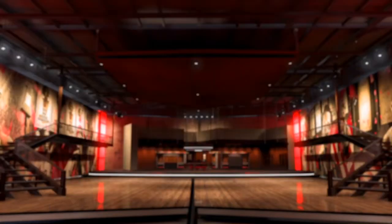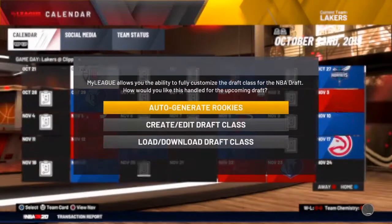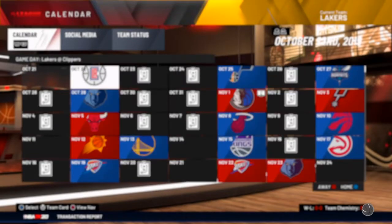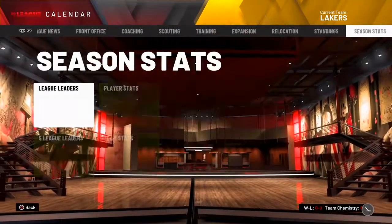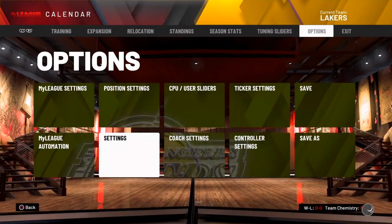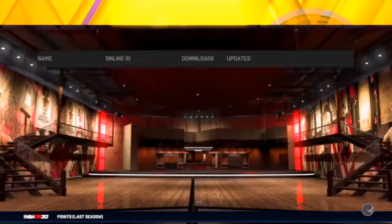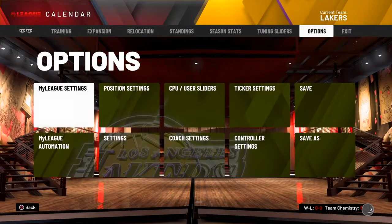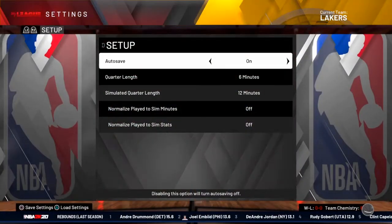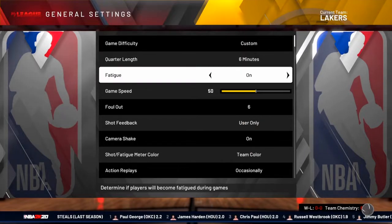You really don't have to turn trade logic off and all that, but I just have that pet peeve so I turn it off. I chose the Lakers — you can choose whatever team you want. Make sure you choose a good team that can win. I lost my first game but normally you're not supposed to lose. You wanna go to your CPU sliders, press triangle, and click on the first one — that's always gonna be the good one. When you go to send it, make sure it's on custom.